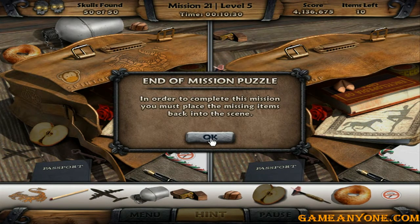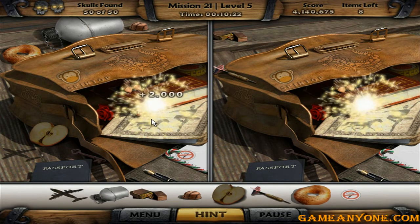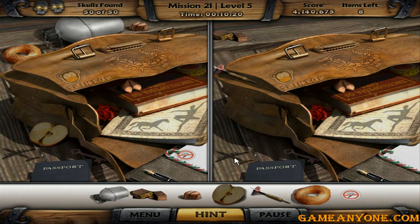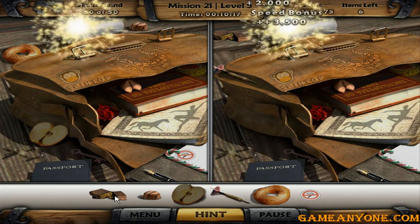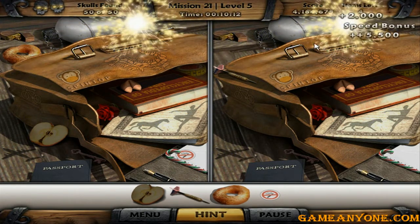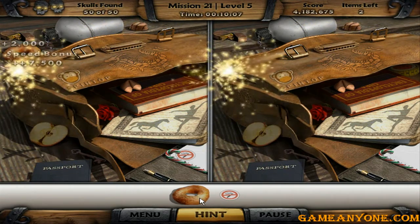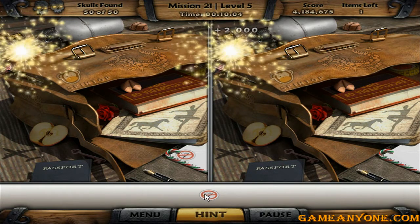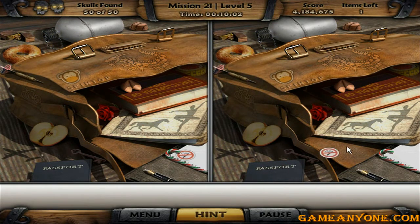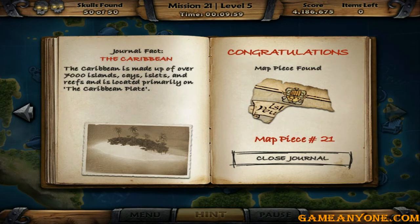Thank god this is the end of mission puzzle. I was getting annoyed. Where's the plane out — it's a shadow. Nice. Everything on the top, basically. Donut. And I got map piece number 21. Journal 5, the Caribbean.